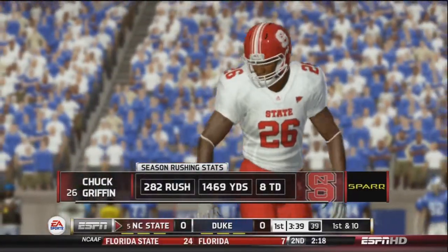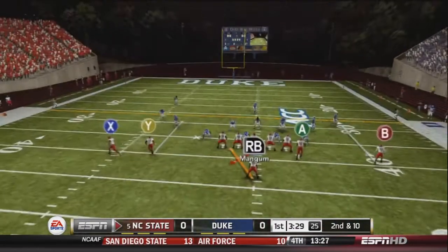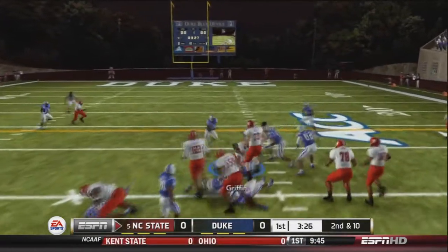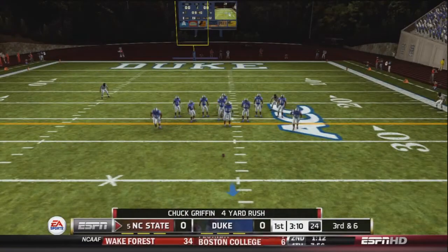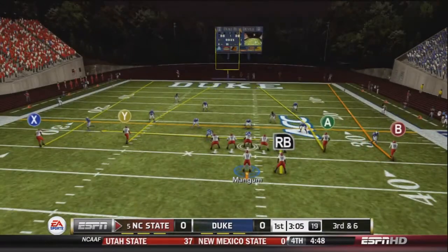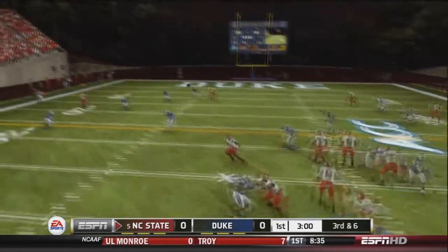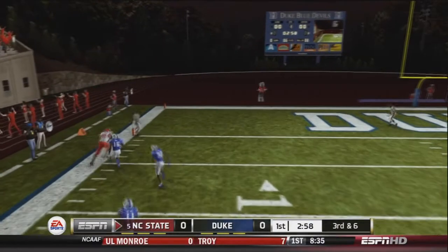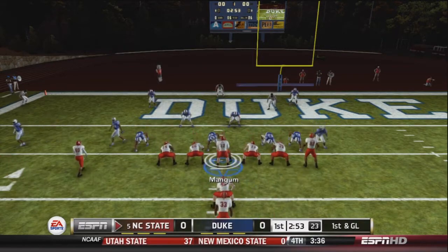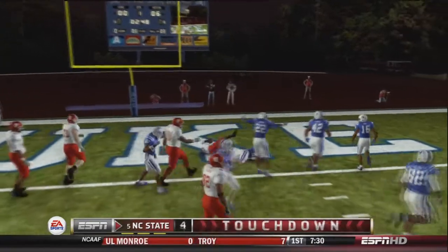Griffin has over 1,400 yards rushing on the season and eight touchdowns. After an incomplete pass it will be second and ten, then Mangum hands to Griffin for four yards. Third and six — Mangum sets up shotgun for verticals, drops back, and fires deep over the left-hand side to find Fleming. Fleming has the first down at the six-yard line. First and goal from about the five — Mangum hands off to Koch, and Koch gets into the end zone. Touchdown, NC State!